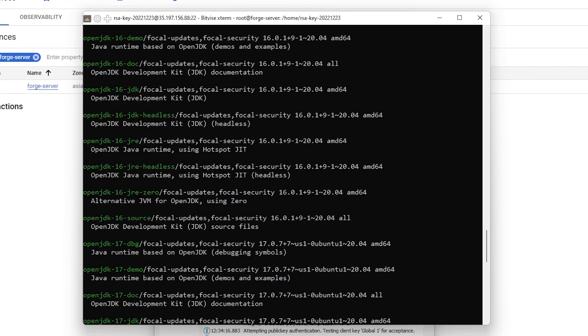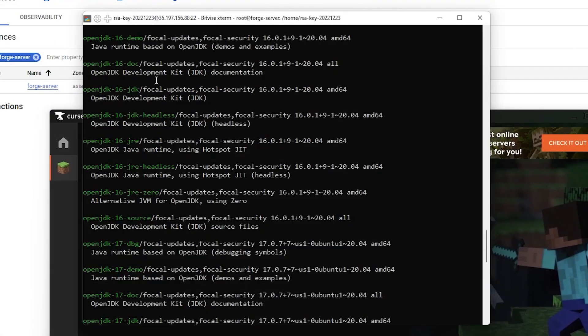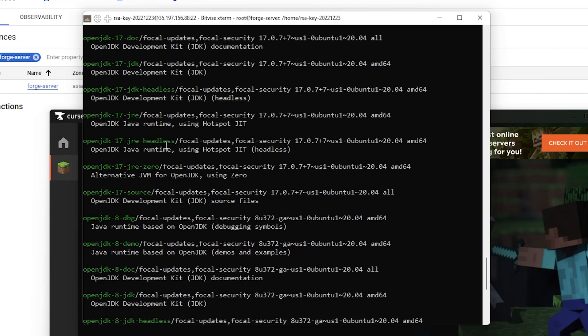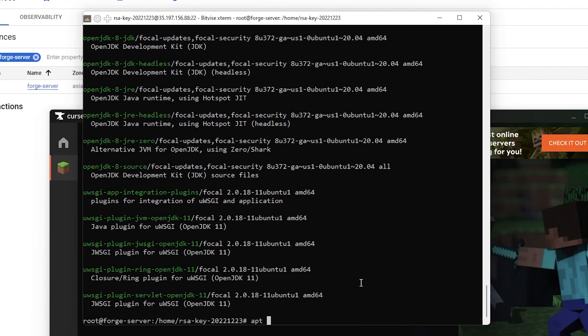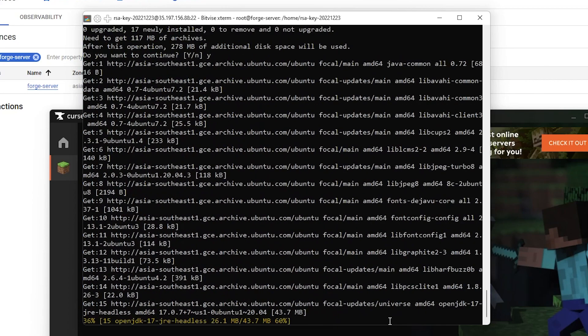For my modpack, I'll be installing Better Minecraft Forge, which is the 1.19.2 version. So my OpenJDK will be 17, because that's the recommendation for Minecraft 1.19.2. To install it, just find whatever version you want, highlight it to copy it, and type apt install, then right-click to paste it. Get the headless version so you don't take up as much space. Then press Enter, click Y, and that will install it.